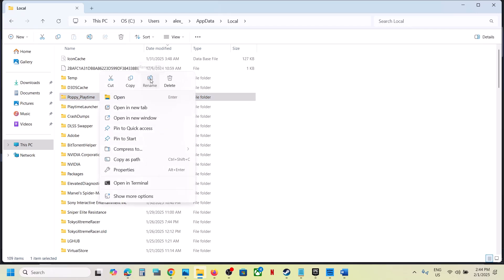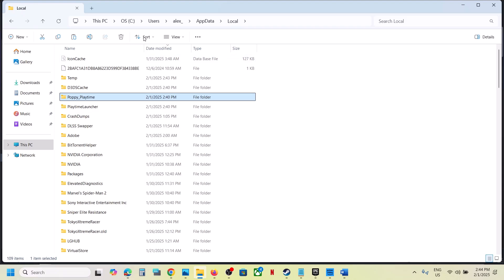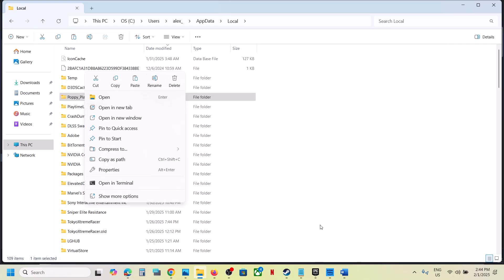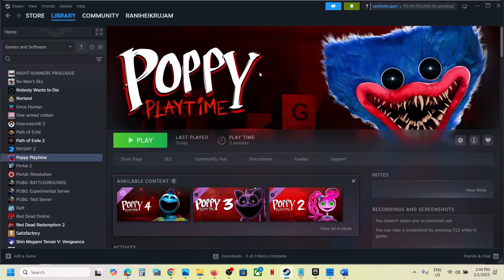Open the AppData folder, then open the Local folder. Here you will see the Poppy Playtime folder. Right-click on it — if you want a backup, copy the folder and paste it to the desktop, then rename it with .old. You can then launch the game and check. You can also delete this folder entirely, but you will lose all game progress.